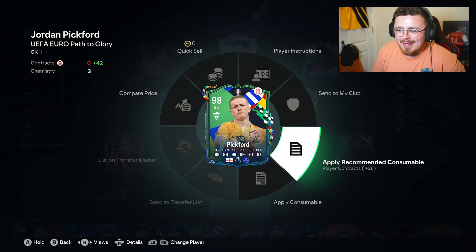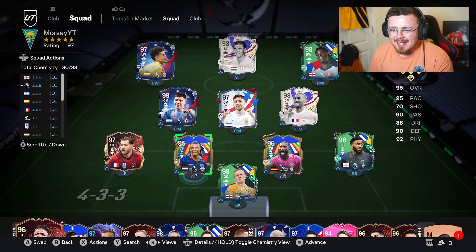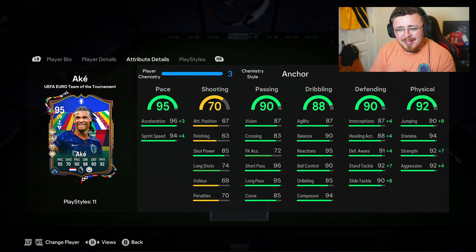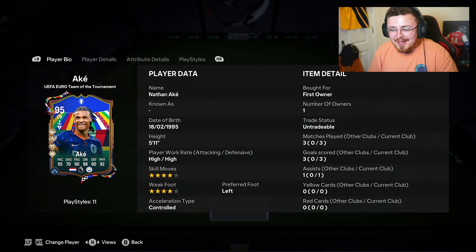Realistically, is Nathan Ake the real deal? Is he a defender that's going to replace Rudiger, Gomez, Theo, or Andres? No, unfortunately he just isn't. He's good — very good for the price — but he's not on the level of those guys. A serious issue is that he's 5'11", which hinders him at center back. Lack of aerial plus means he's going to get bullied. He also felt a little clunky on the ball, which makes me think he can't play left back either. This card suits people with a cheaper budget, or looking for a stop-gap before Footies.